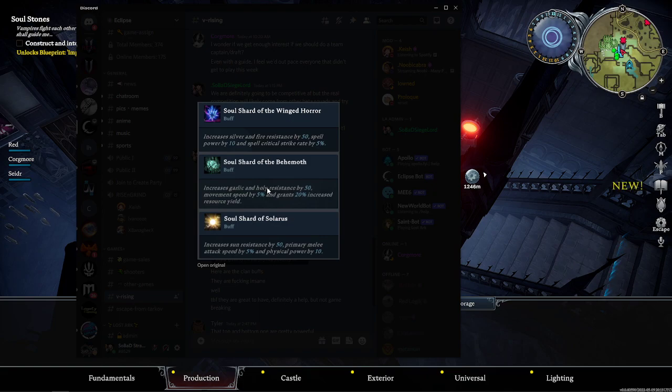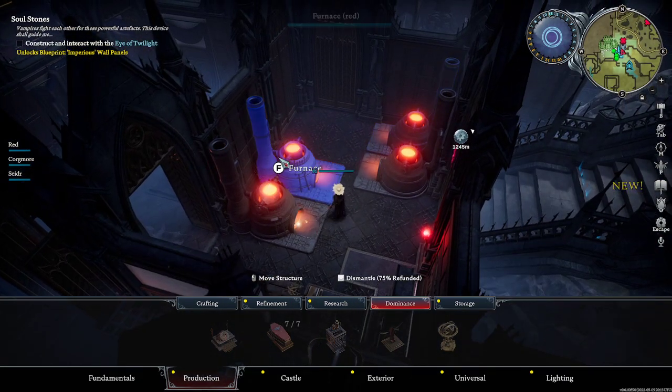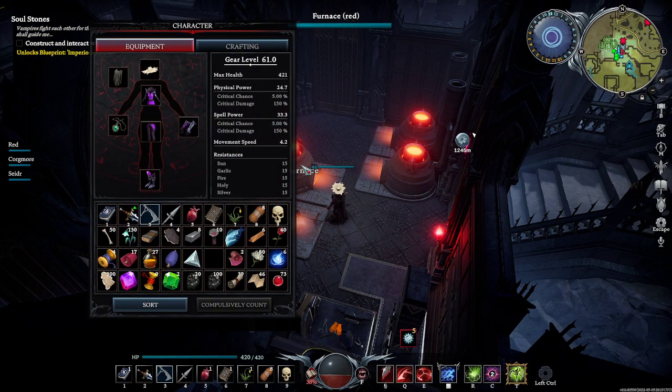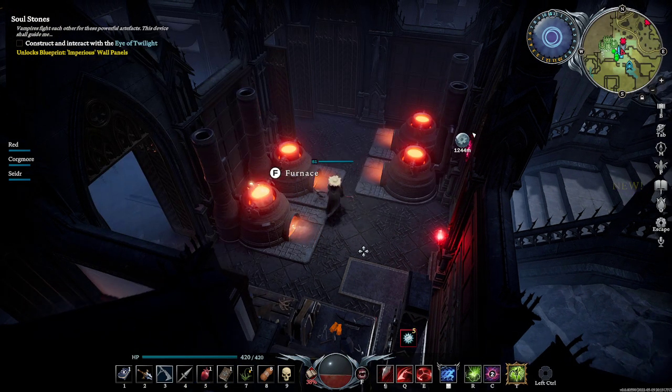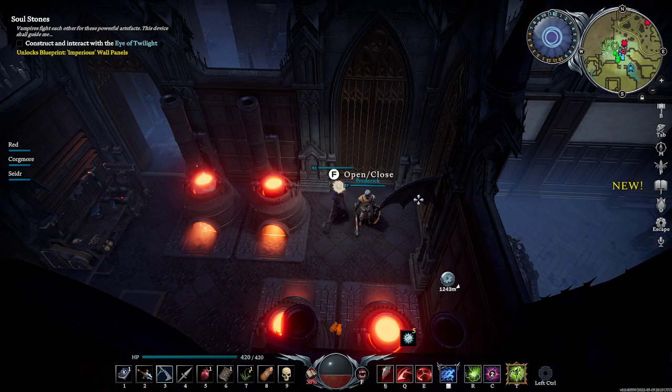When we're talking about endgame and defending these soul shards — because every other player is going to see you on the map for having them and they're going to want them — you are going to need to defend your castle as much as possible. The best way to do that is to get T3 servants by charming them and bringing them back to your keep, then gear them out with very high quality gear. If you gave a servant all your gear, they would be level 61. Each castle can have up to nine servants on the official servers.